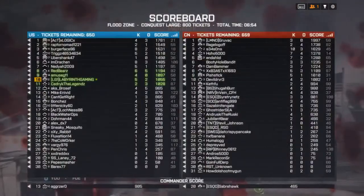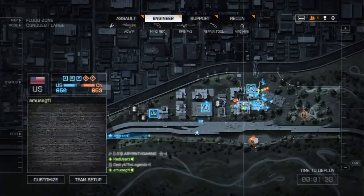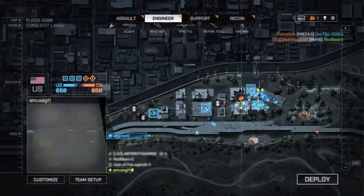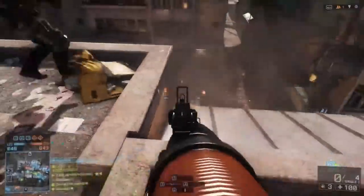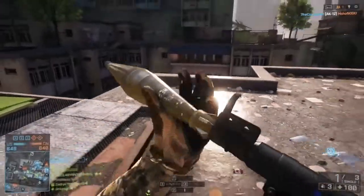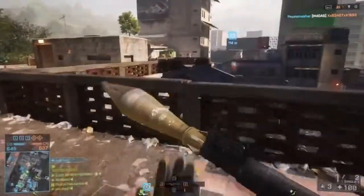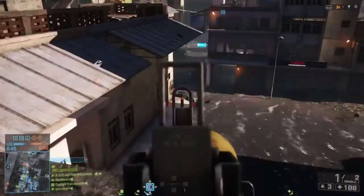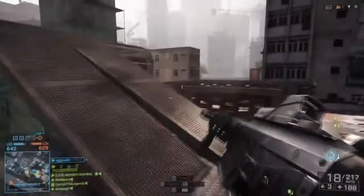For attachments, if you have the Coyote Sight unlocked I'd recommend using that, otherwise the basic Reflex sight works great since it's usually the first sight you unlock. I'd also recommend the Holographic or the Cobra. The PSA Holo could work too, but I haven't tested it properly with this gun. Note that the Coyote Sight is battle pack only, so you'd need to get it from a battle pack.